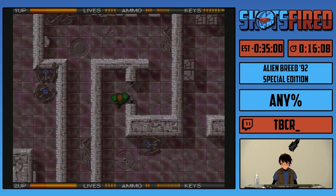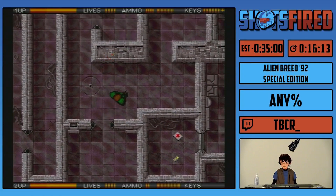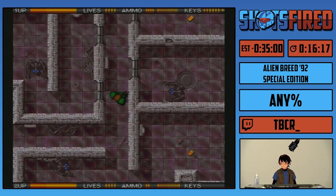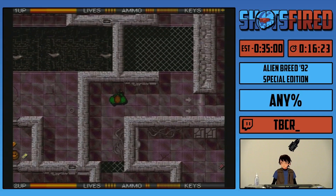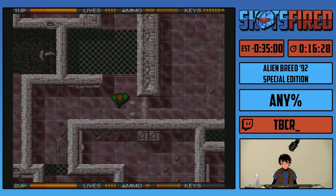Now we have enough keys that we should realistically, alongside picking up more as we're progressing, have enough to finish the game with. To help ensure that, I'm going to go through this door because it only requires one key to go through the whole passageway. I'm going to bump that door open because we will be coming back this way a bit later. And now we're going to defeat the second boss.